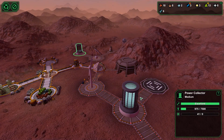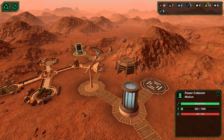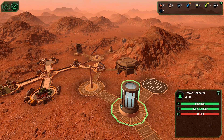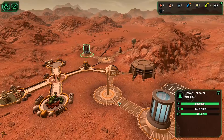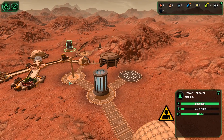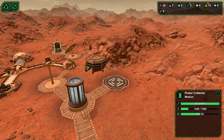Power usage is still fine. We just barely emptied the medium power collector here and then it's going to start charging up again as soon as this solar panel turns and faces the sun. We are actually drawing a lot though.